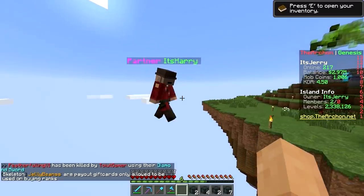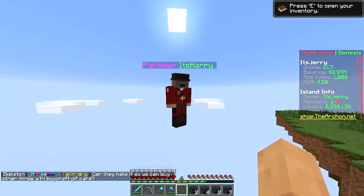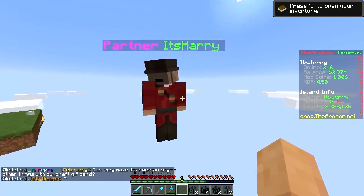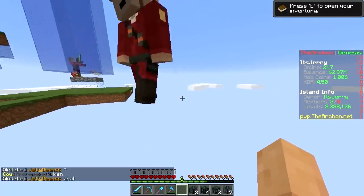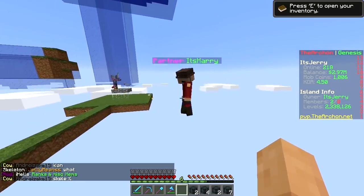It's gonna be completely custom — I don't want to see any of the original island. We're gonna put it at y64, and under it we're gonna put our secret diamond mine. All the diamond blocks we get we'll put underground, like a treasury. That sounds like a good idea, it's gonna be sick.